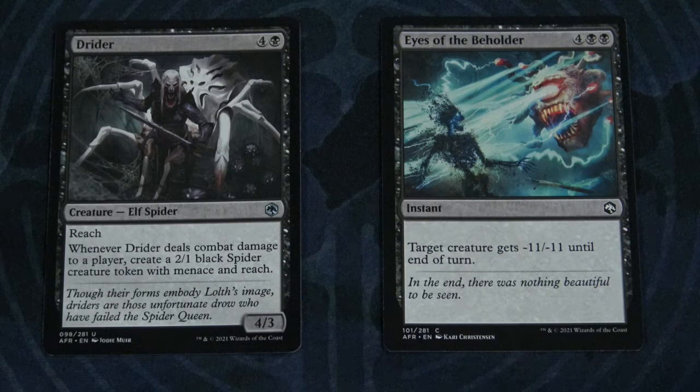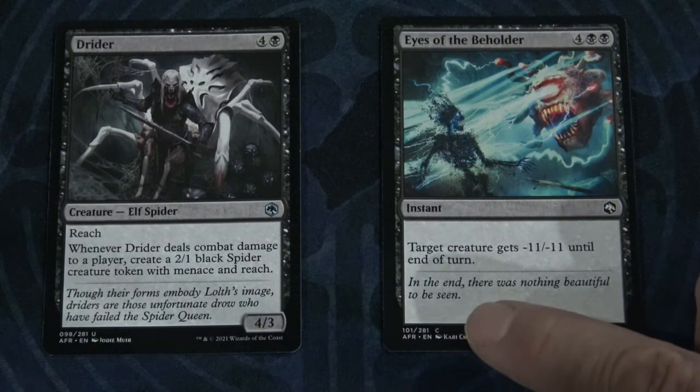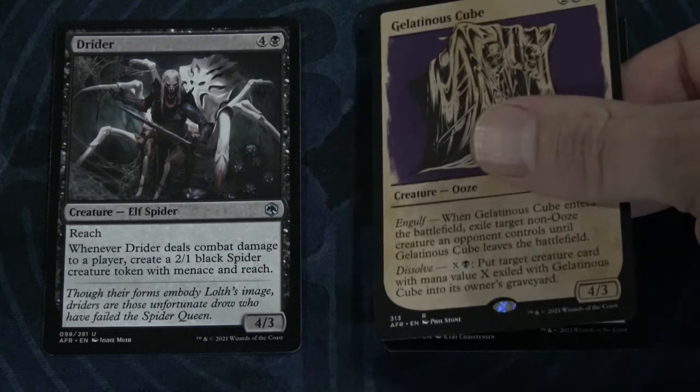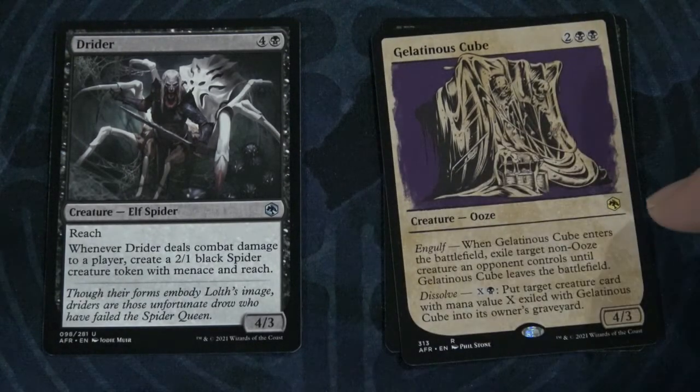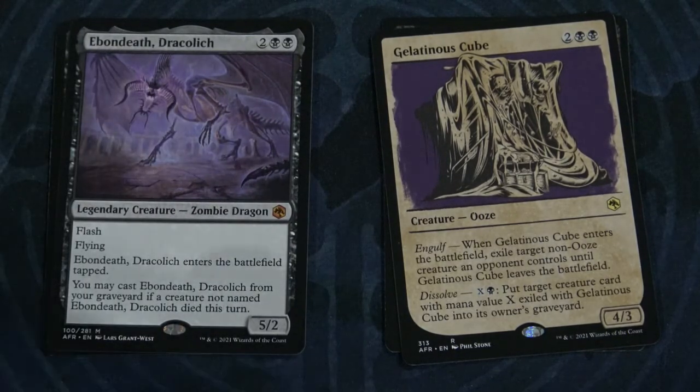At least on modern Magic cards, the rarity is listed on the card. We have a black and white symbol with a C listed at the bottom left for common. Next we have uncommon with a silver and black symbol and a U listed on the card. When we move up into the rare category, you're going to have a gold symbol and the letter R in the bottom left-hand corner. And then finally with mythic, you're going to have an orange symbol and an M on the bottom left-hand portion of that card.